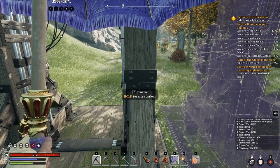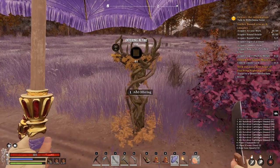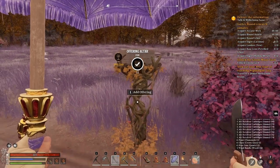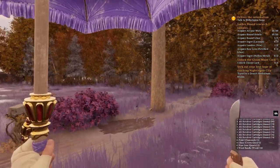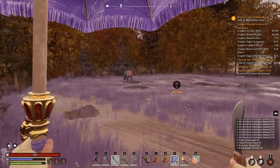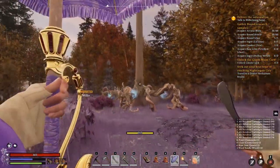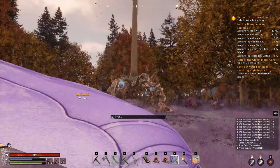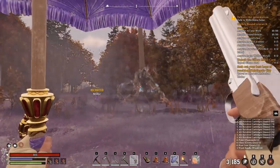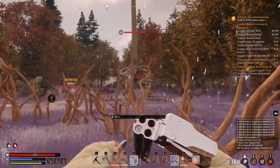I head to the forest provisioner and find an offering altar. I try adding wood to see what it does - and something crazy happens. What the heck? A giant creature spawns! I'm barely doing any damage to it, and a bear is after me too. I'm assuming that blue thing is something specific to the offering.